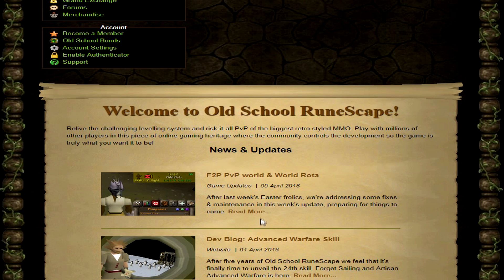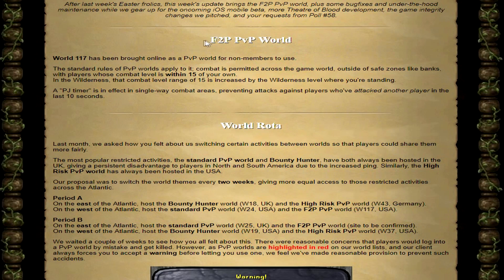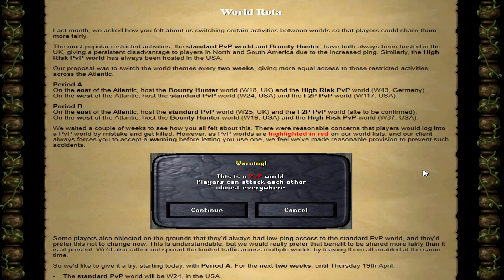Taking a look at today's update: free-to-play PvP worlds and the world rota. World 117 is now a PvP world for non-members — very sick. World 18 is, let's say, an American world and the European players were complaining that when they try to go to world 18 it's kind of dead for their timezone. So Jagex went ahead and duplicated the worlds into period A and period B, so no players will ever feel left out and it's always going to stay populated.